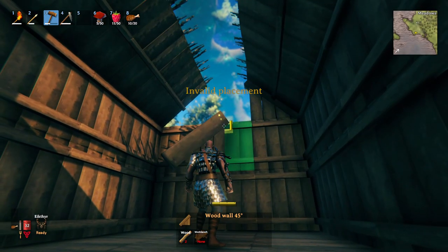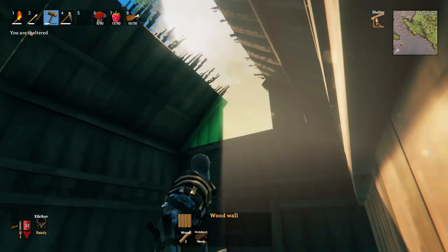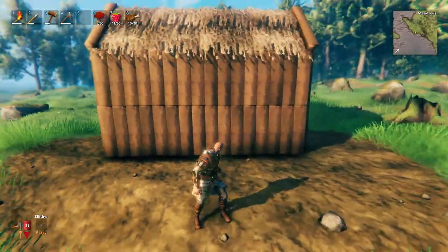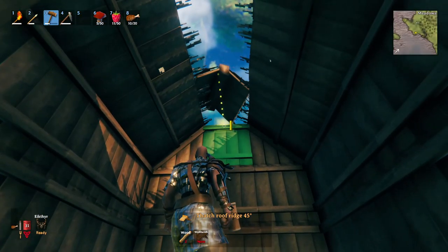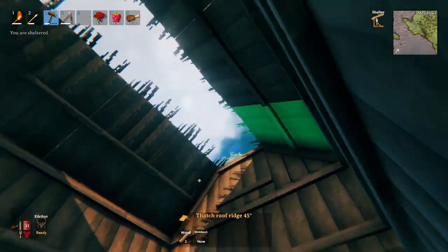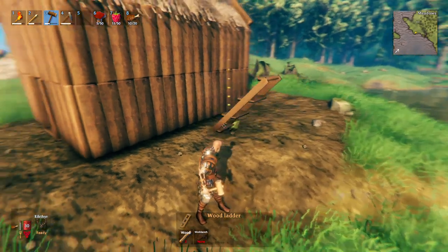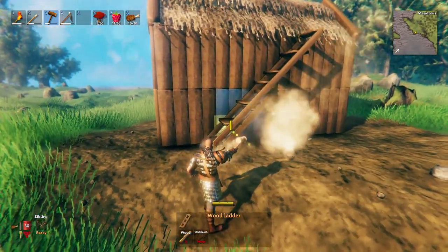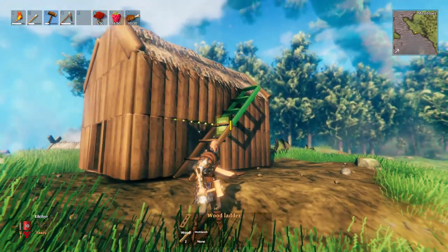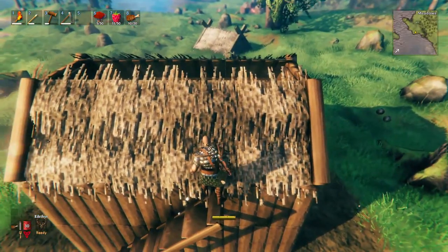For the roof you have two options: the 45-degree and 26-degree pitch. Whichever you choose, you need to use the matching sloped wall at the gable ends to cap it off. If you use an odd number for the width, you'll get a gap in the middle that you can't fill with normal roof pieces — you need a roof ridge piece for that. You can also mix and match degrees, starting with a 26-degree at the edge and switching to a 45-degree higher up, which gives a different sloped look and looks pretty cool.